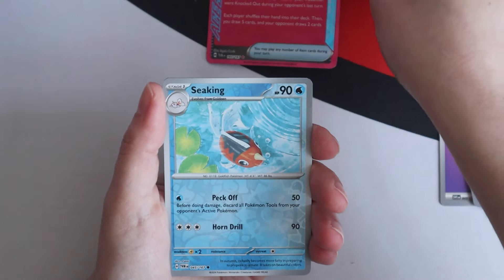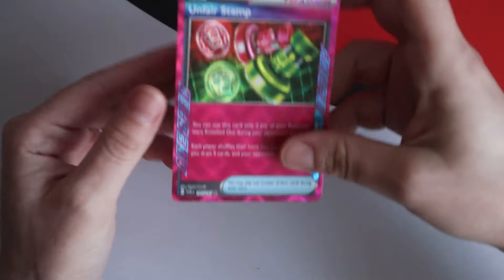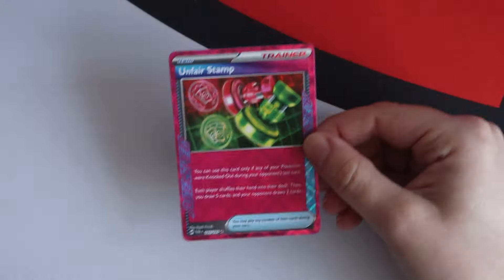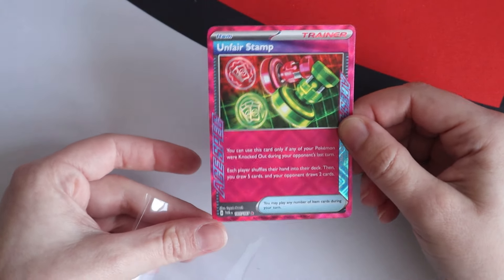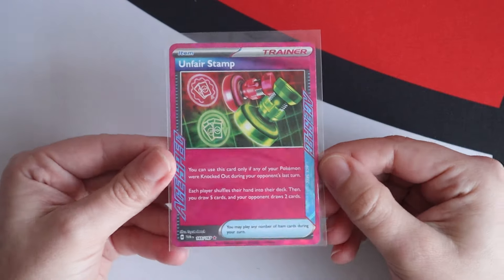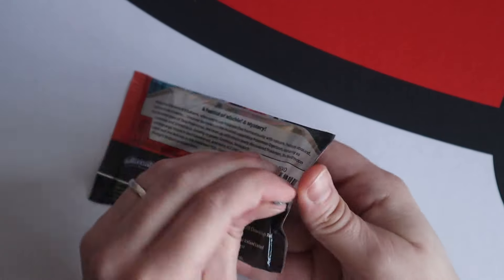Whoa! Whoa! Whoa! In the parallel slot — I wasn't expecting that. Yeah, that's where A-spec comes. Unfair Stamp! Is there an A-spec that we want? Yeah, Unfair Stamp — is this the one that people want? It's a playable one, yes! Yay! Lovely stuff. We've started well here.